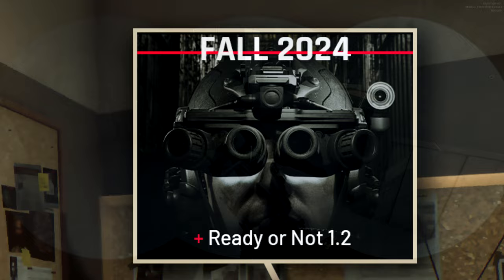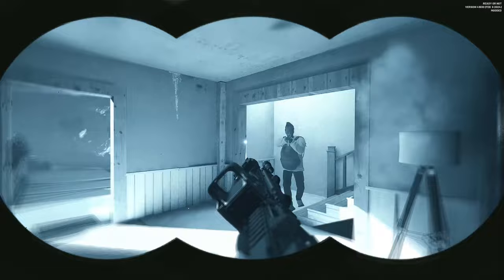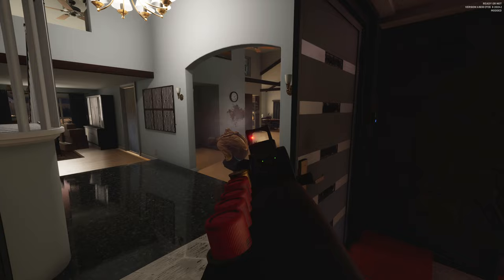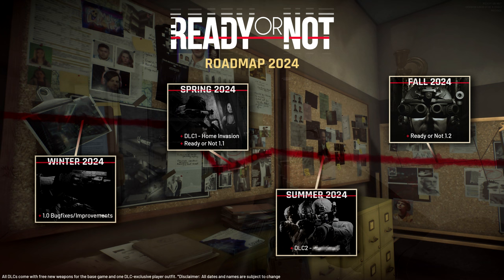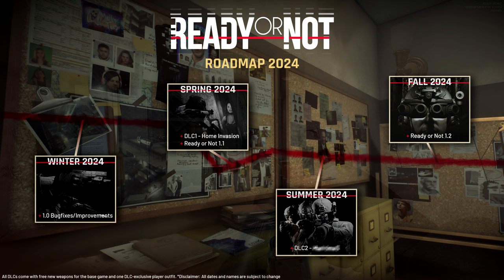Lastly, Ready or Not will receive its 1.2 update in fall of 2024, which just like 1.1 will bring additional features, improvements, and bug fixes. There is a disclaimer here — Void Interactive explicitly states that everything is subject to change, so there's always the possibility these DLCs and updates get delayed. But from what we're looking at so far, they are definitely on a very good track.